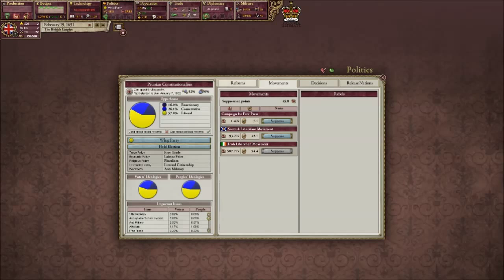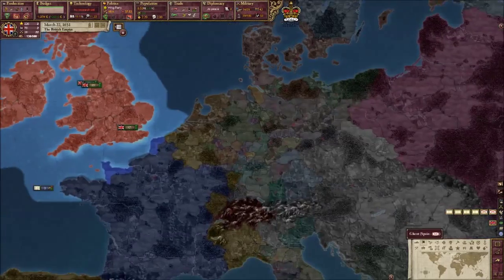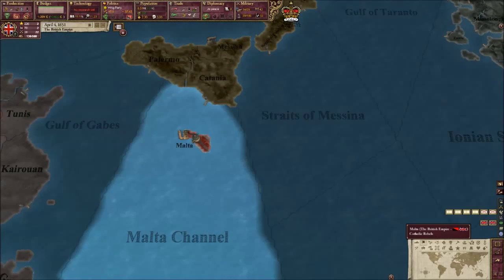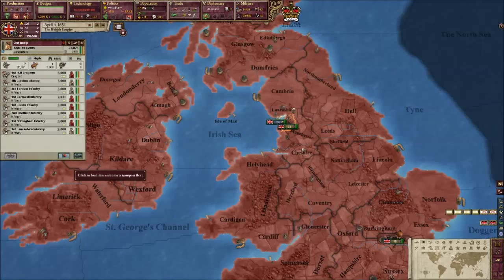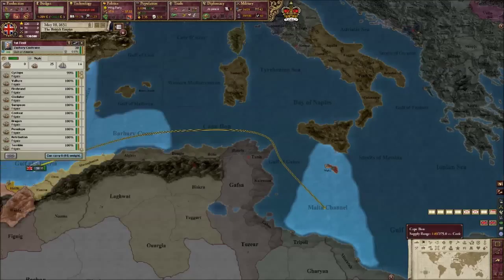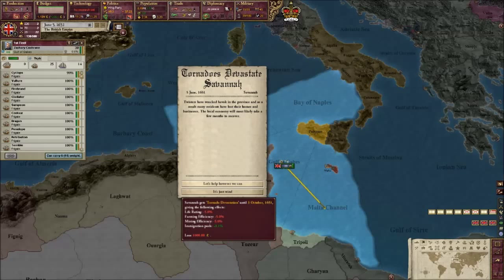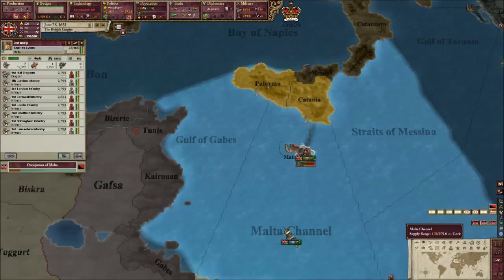We can enact some more laws, but I'm not going to really do that because there are no big movements demanding law change. I'm going to try and stop changes in the law if I can help it. Where have the rebels gone? I don't know where they've gone. I like the idea that they've gone. Let's embark to Malta channel. We did actually gain quite a big prestige boost there, so that's good. Let's take back Malta from the bloody rebels. I don't know where they went - I'm guessing they've just diminished.